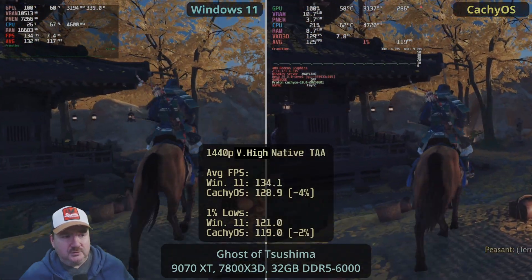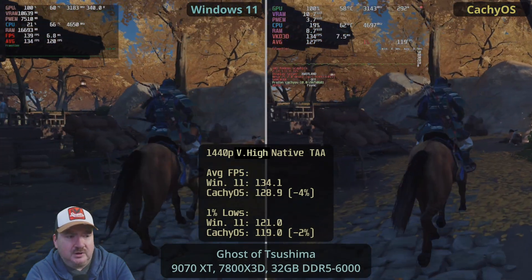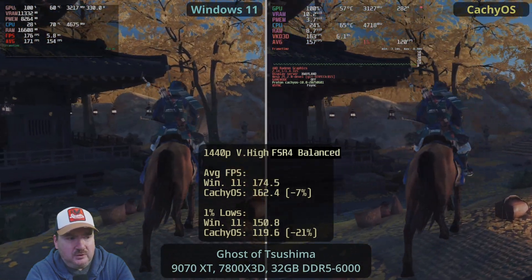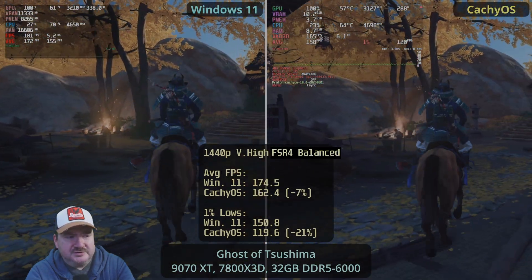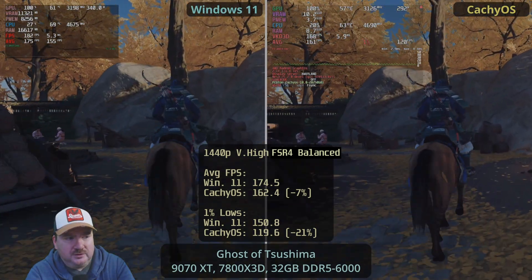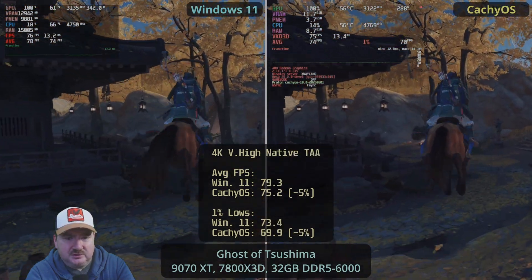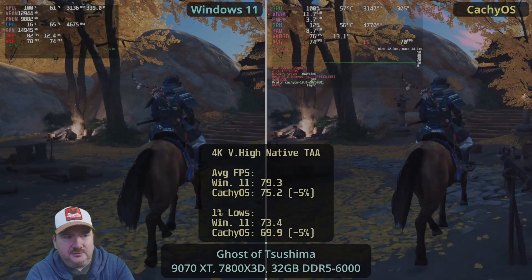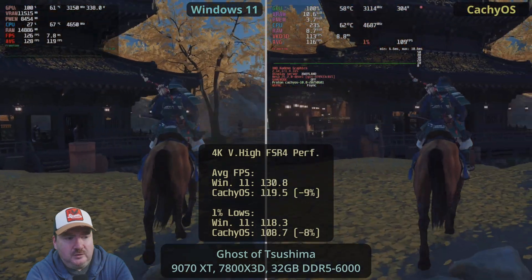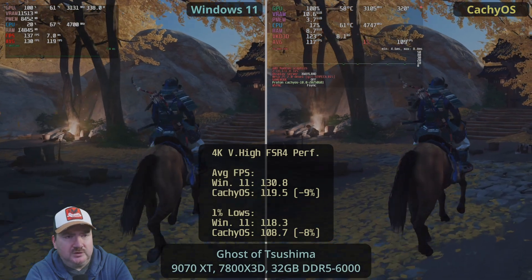Moving on to Ghost of Tsushima at 1440p native — very little in it, just a minor advantage for Windows 11. When we bring in FSR 4, the lead grows out a bit for Windows 11. Moving on to 4K, again a slight lead for Windows 11 with native resolution, and when we introduce FSR 4 — a familiar pattern — the lead grows out just slightly for Windows 11.